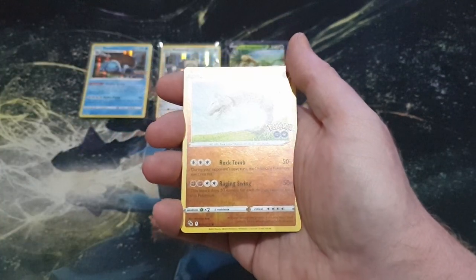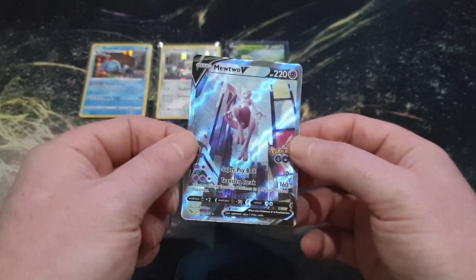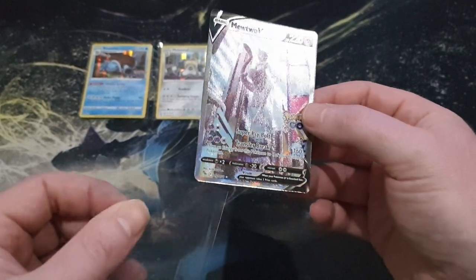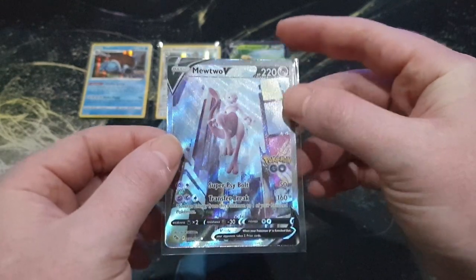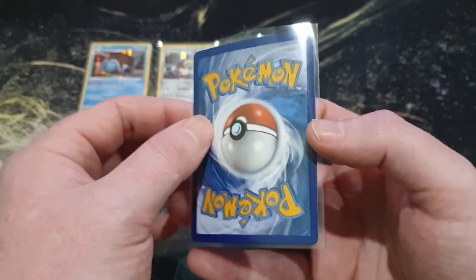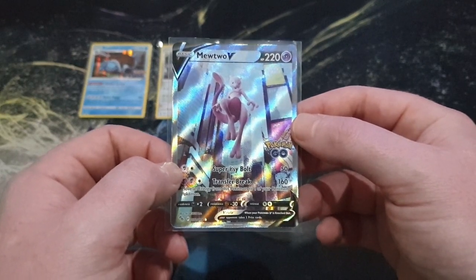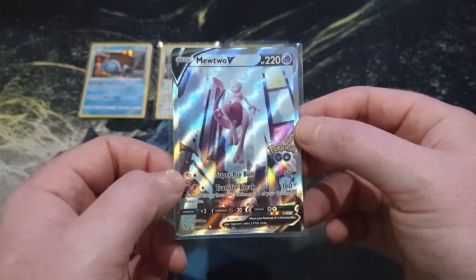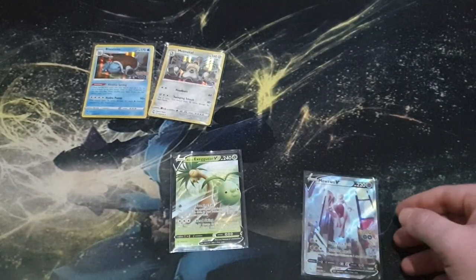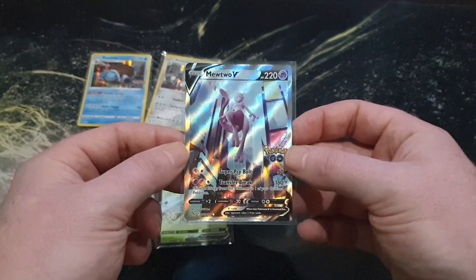Meltan, a reverse holo Onix, and we got ourselves... no way! My final pack of my Pokemon Go booster box - we get the Mewtwo V Alternate Arts card! This is insane. Maybe Blissey is worth buying - maybe buy the Blissey packs, guys. That is incredible. We just got ourselves the Alternate Arts Mewtwo V. Oh, that's beautiful.